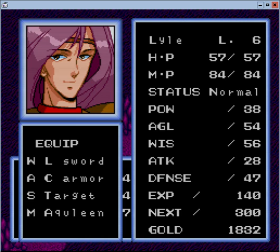Power is 38, agility is 54, wisdom is 56, so he's mostly magic, I guess. Attack is 28, defense is 47.